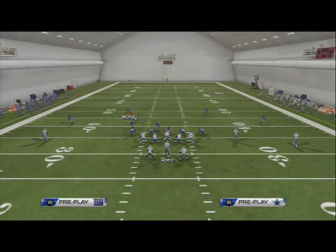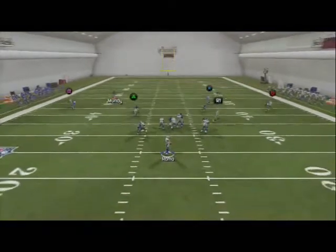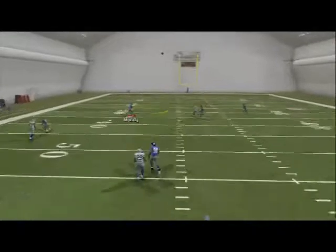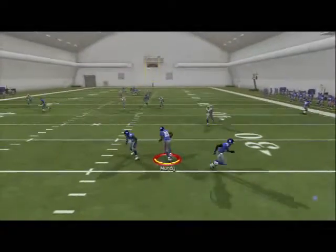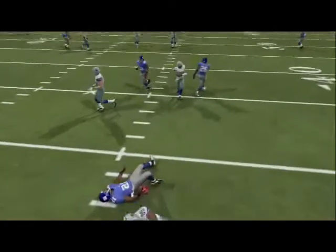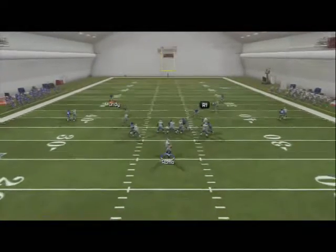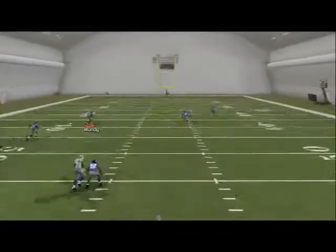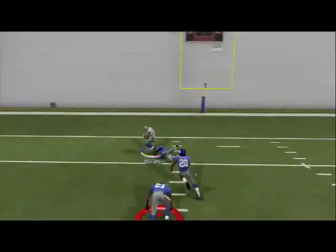In a two-man under situation, if you throw this against two men under it's not as open — it's actually still really good separation, but the safety is going to get in the way and you're not going to be able to complete it like you could in a cover zero situation. It's all about the safety guys. If the safety is in the way, it forces this route to kind of go away. So that's two men under — and in cover zero it just crushes it.